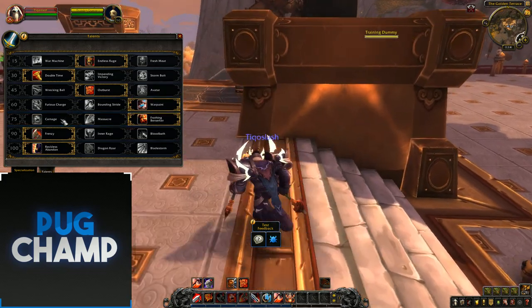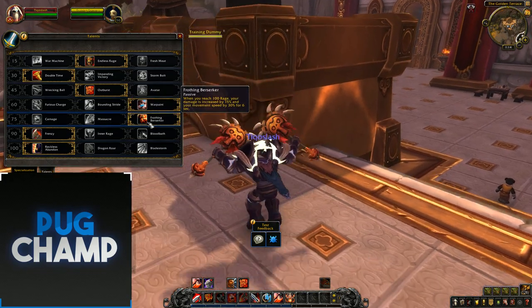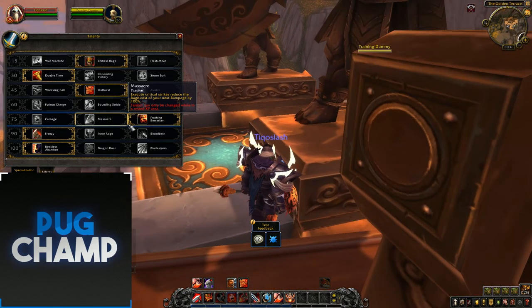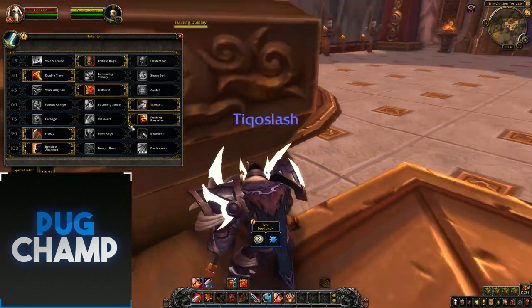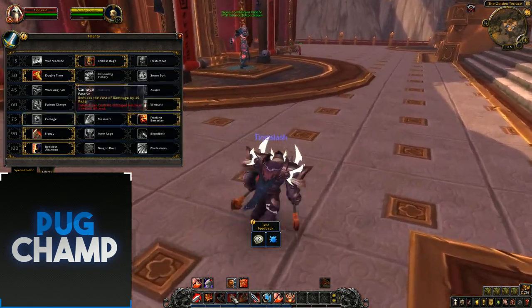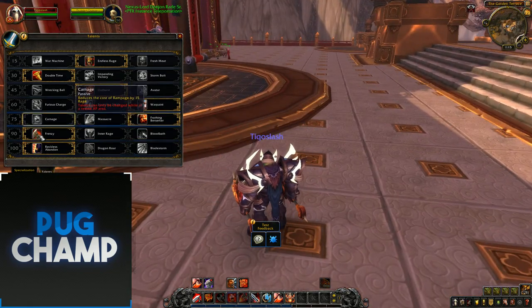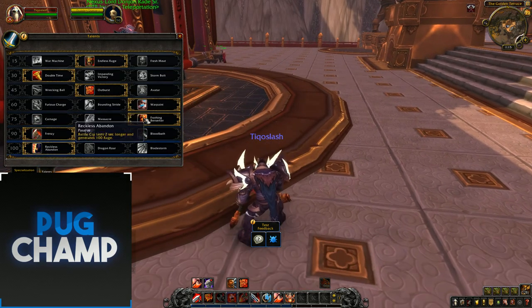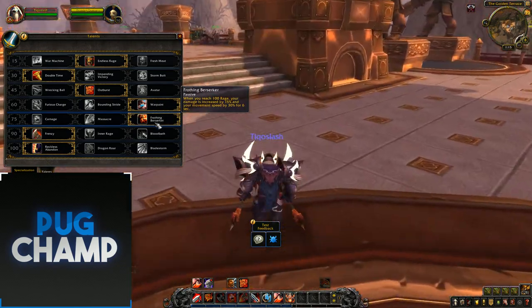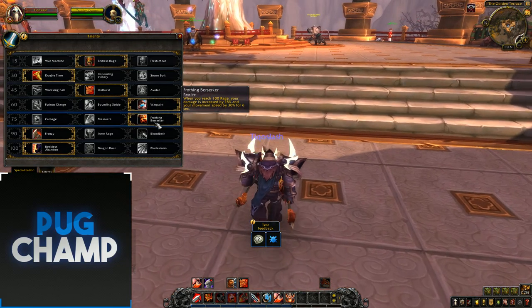For the next tier: Carnage, Massacre, and Frothing Berserker. I just take Frothing Berserker because Massacre's only going to get real use at 20%. And Carnage gives 15% less Rage cost on Rampage — I can usually do Rampage with enough Rage, so I don't really need it. I take Frothing Berserker for the synergy with a talent I'll show later: when you reach 100% Rage, your damage increases by 15%.